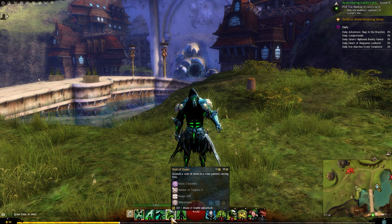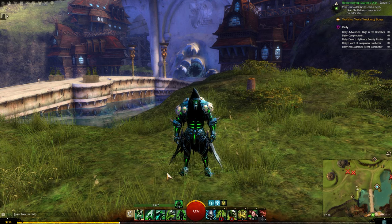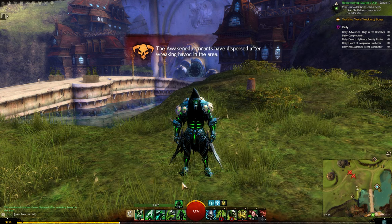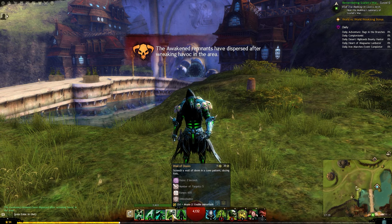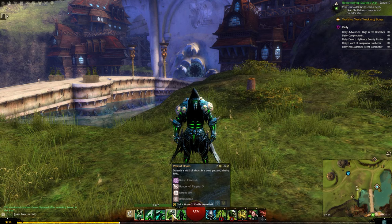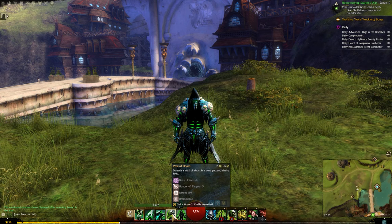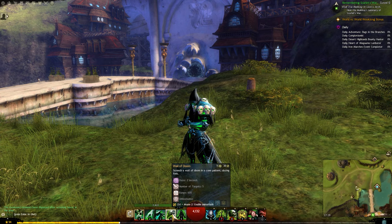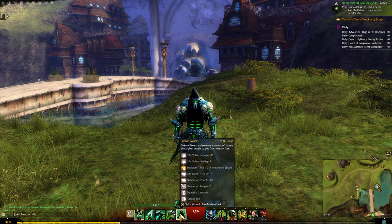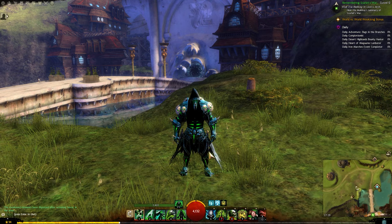For the offhand I've gone with the warhorn. I would definitely recommend the warhorn on one of your weapon sets — whether you pair it with the axe or the dagger. It's good to pair with the dagger because they're generally close range abilities that affect enemies close to you. Your first skill on the warhorn is wail of doom, which screeches a wail of doom in a cone pattern, dazing foes. It's a pretty good ability if you've got a bunch of enemies in front of you. Your second and final ability on the warhorn is locust swarm — you gain swiftness and summon a swarm of locusts that siphon health to you from nearby foes.